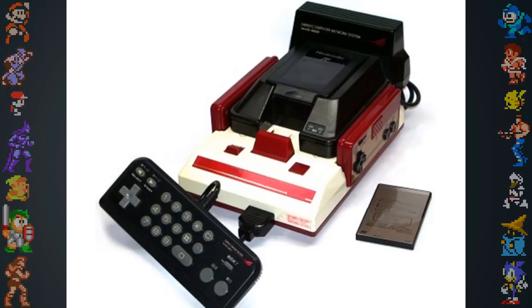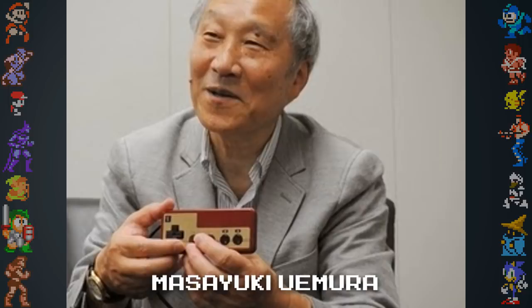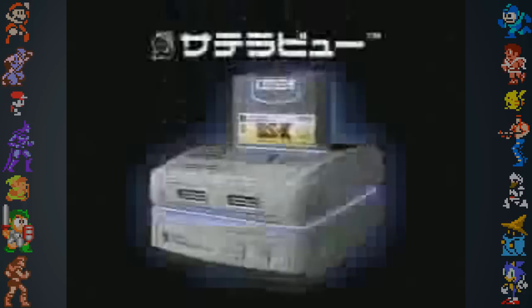Due to persistent connection problems and the inability to attract financially savvy users to the child-friendly gaming console, support for the modem was dropped. But according to Nintendo hardware designer Masayuki Yamura, the experience with the Famicom modem helped lead to the Super Famicom's Satellaview add-on.